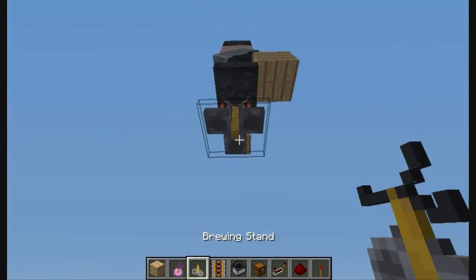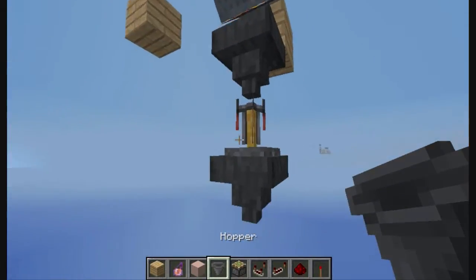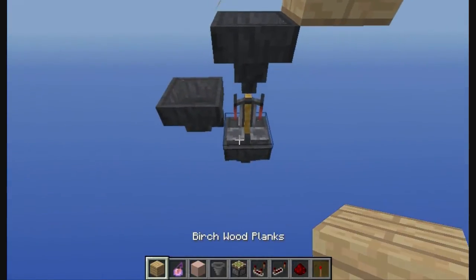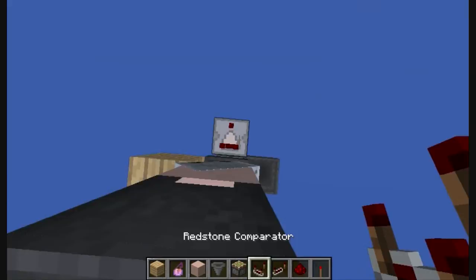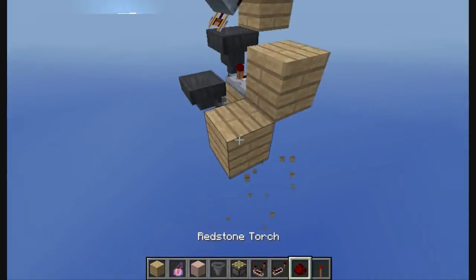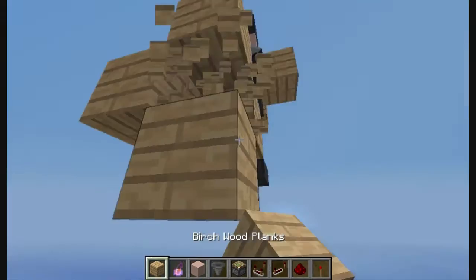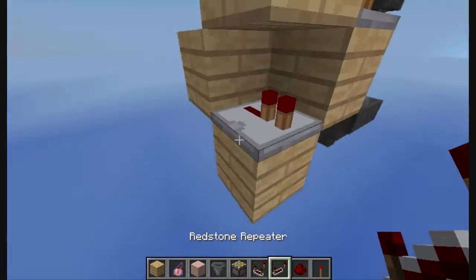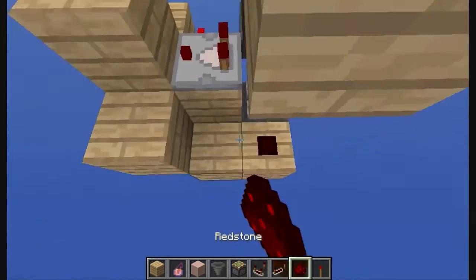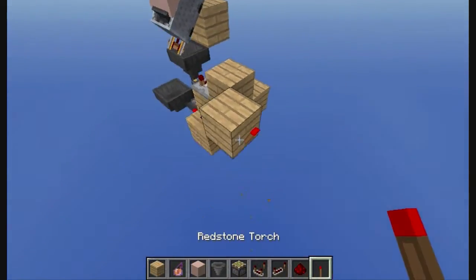Then put another two hoppers — one right here and the other one going sideways to the brewing stand. Then put a block right here with a redstone comparator going to a block, two redstone dust and a torch right here. Then put a repeater going to a block to two redstone dusts. And inside of this redstone dust, put a block with a redstone torch.